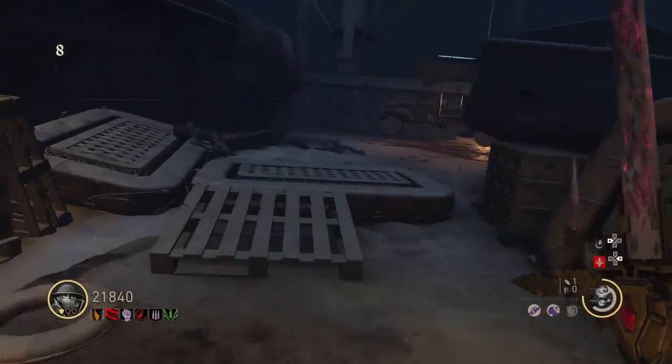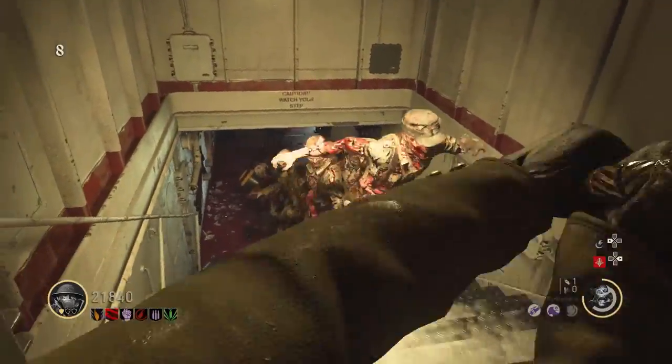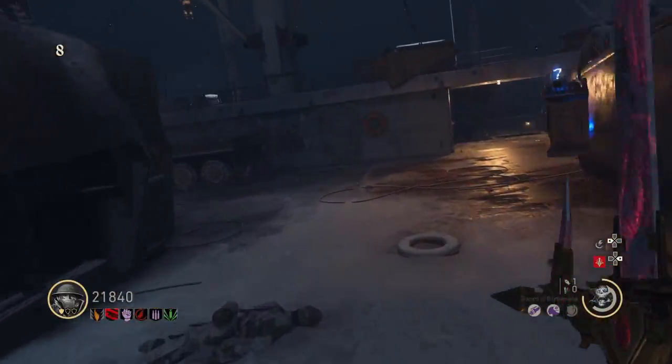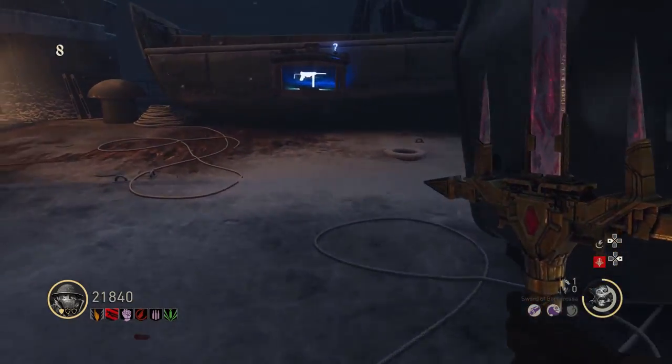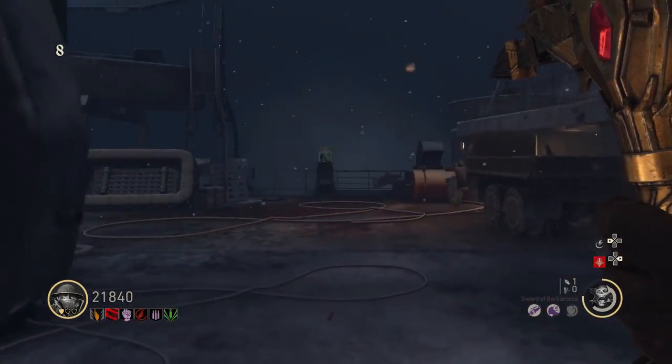Hey, what's going on guys? Welcome back to another video. This time around I have the Across the Storm main easter egg solo guide that includes a challenge where you can't open any supply drops. This easter egg guide won't include any consumables, that way you guys know that it is completely possible for everyone to do it, but if you have consumables, obviously feel free to use them.